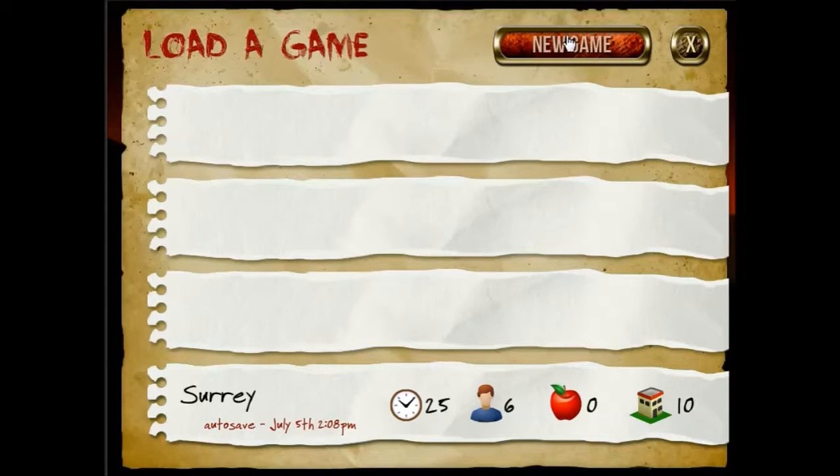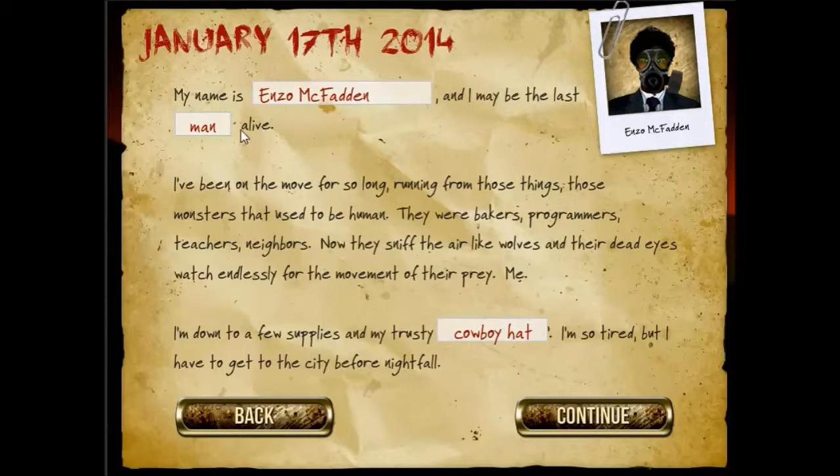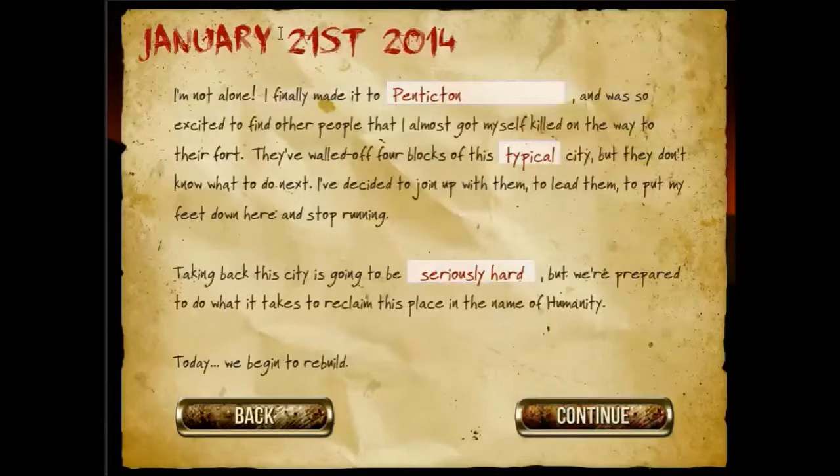Start a new game. The first thing here is you get some equipment in this game. I'm going to go with the pistol as my first piece of equipment. Got your name. Let's go for challenging difficulty. Kind of tough, but yeah, challenging.